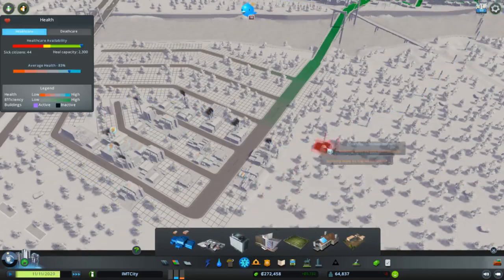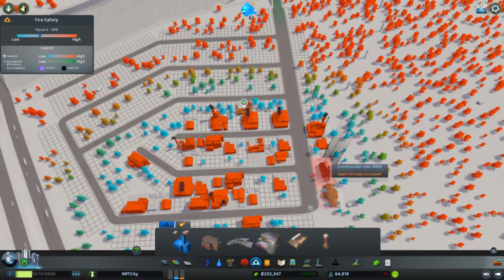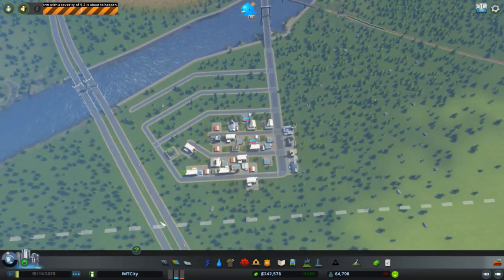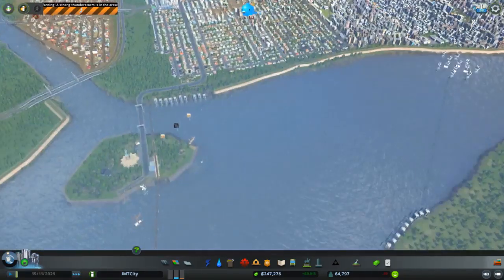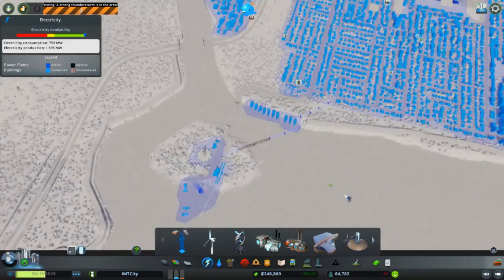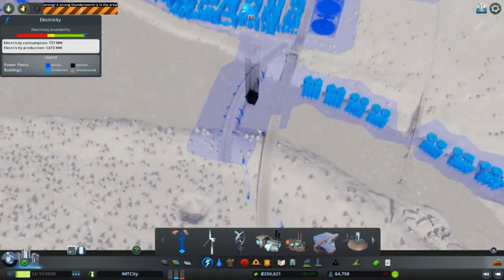I'll run the power line over the railway system. Those people also need some infrastructure, just in case of emergency. And what happens next? A thunderstorm is battering the city — stay indoors until the storm has passed. It's already hit one of the power lines. That's the problem with this, it can hit everything.